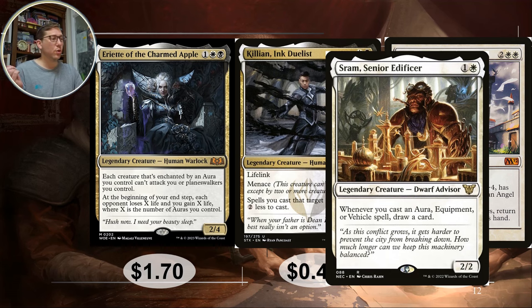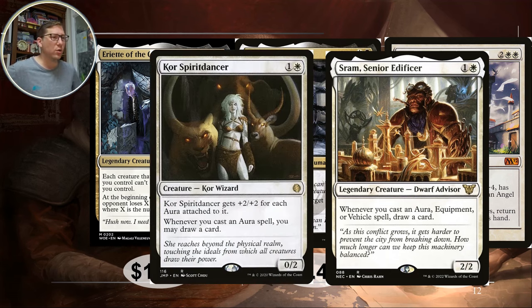Two more for Ariot: Sram Senior Artificer and Core Spirit Dancer — these provide a lot more card draw. Every time you cast an aura you're adding draw two cards; if both are on the battlefield you draw two cards each. That gets mean very quick, and it's not limited to one per turn. However many auras you cast in a turn, you draw that many cards each. Auras are basically cantrips with these guys on the field — or even better than cantrips because you can get one from each.